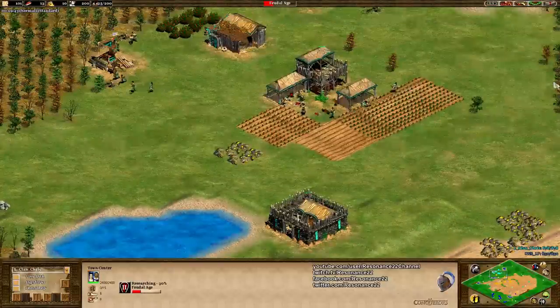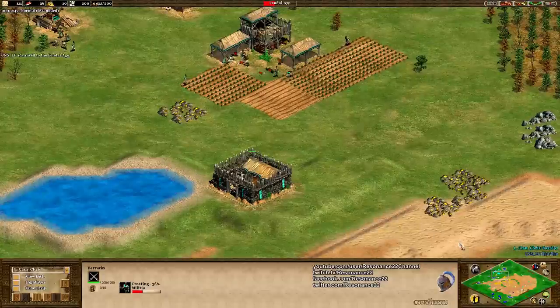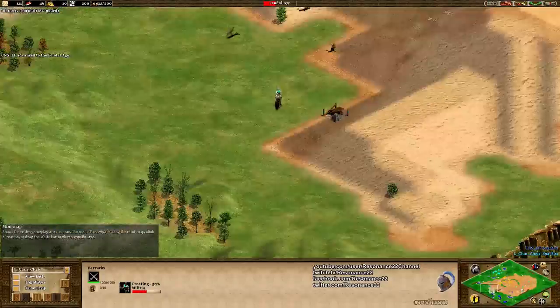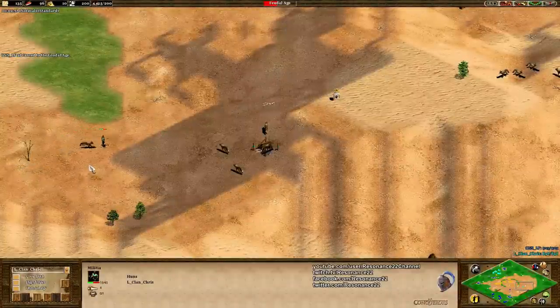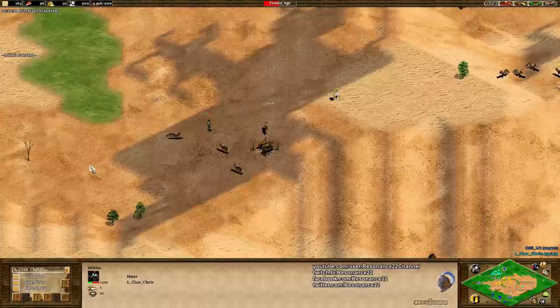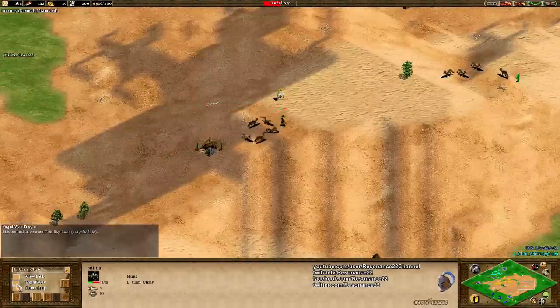You would assume that Chris is going for a drush here because you see him with this early barracks making militia, but he has no intention of using those militia offensively right now. Right now he's trying to domesticate an army of wolves. Obviously, the first wolf is going to do a lot of damage to this militia, and militia number one is not going to cut it in this case.